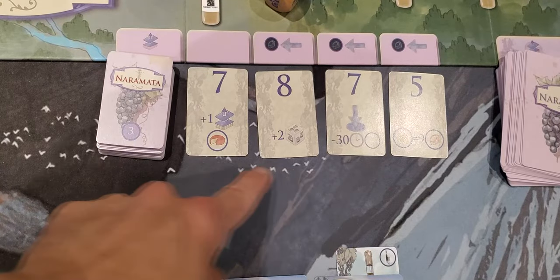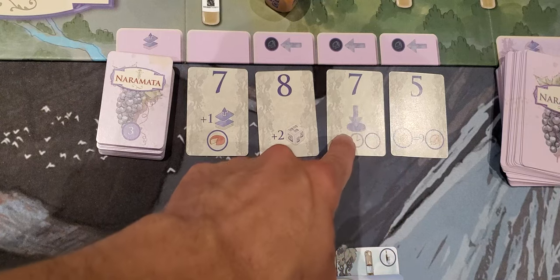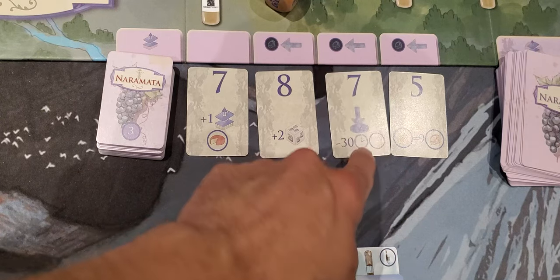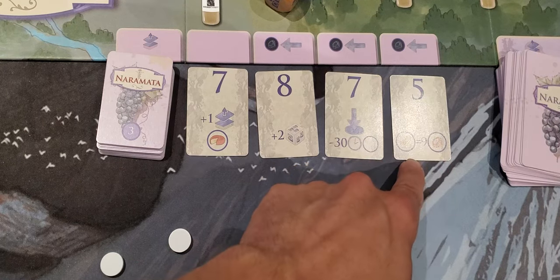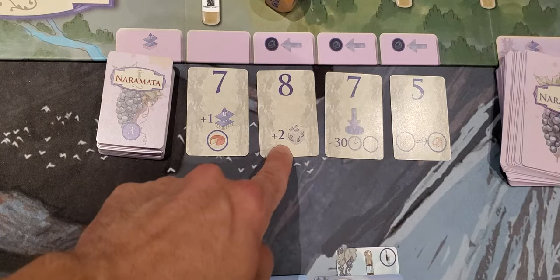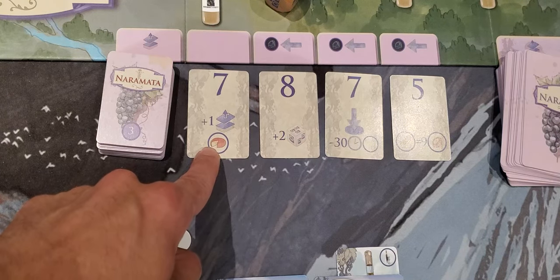Across the row, there are several upgrade cards that allow you to modify actions. One lets you place an action token to reduce an action by 30 minutes. Another allows you to always gain 9 prestige when you do a pairing action. One gives a plus 2 to any rolls dealing with photos, and another allows you to draw one extra cheese card.